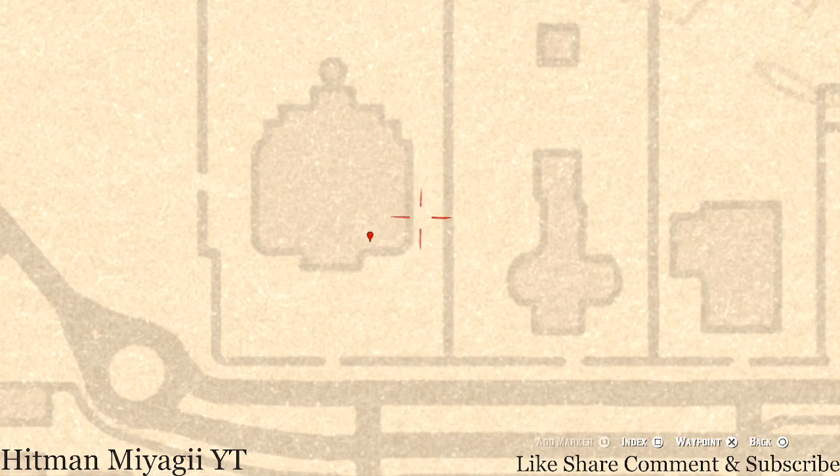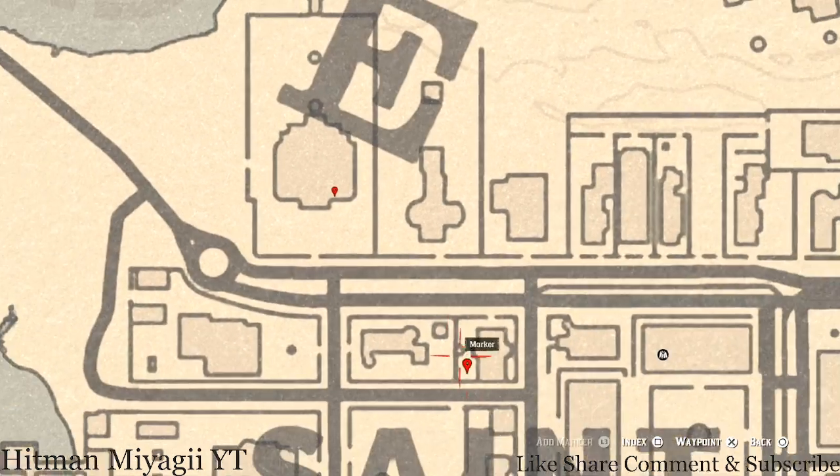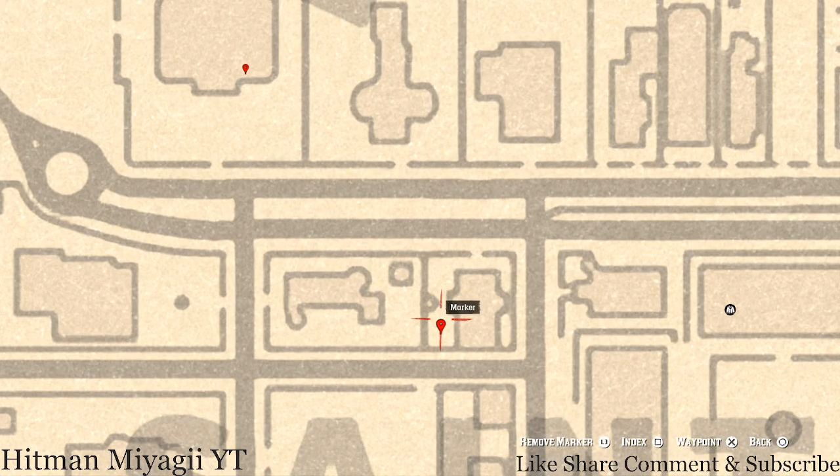Our next marker is a tarot card. This tarot card is on a white table with a chess board, and on that chess board you guys will see an Eight of Swords tarot card. Come to this location and that's what you will get.